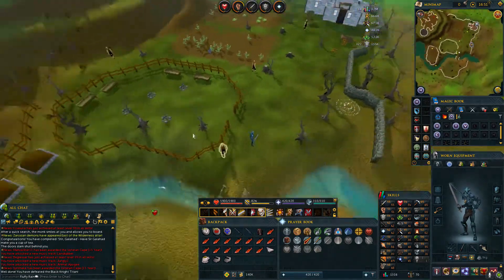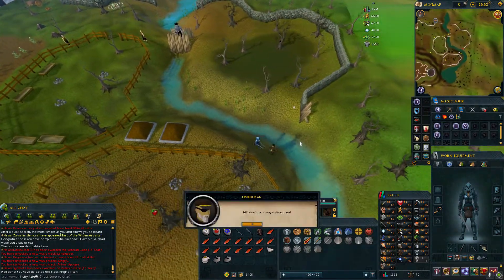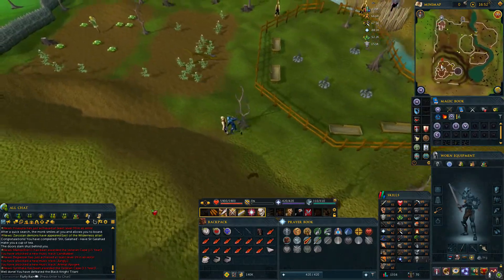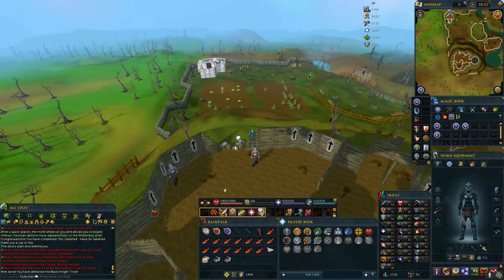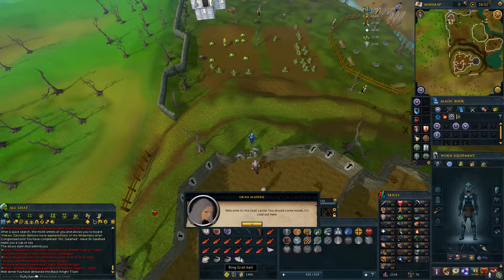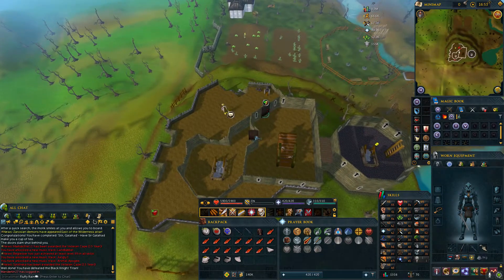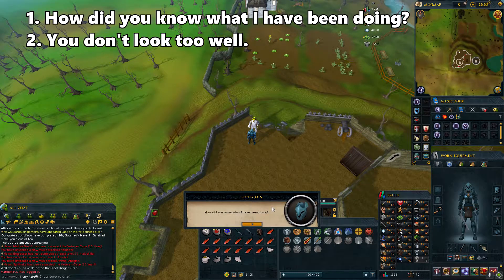Once you cross over, follow the river to the southeast and talk to the fisherman here. Select the second option. Go west and then up the hill to the castle. Pick up the grail bell on the floor and then click on it to ring it. Once you're inside, climb up the stairs to the south. Go through the two doors and talk to the Fisher King. Select option 1 and then option 2.